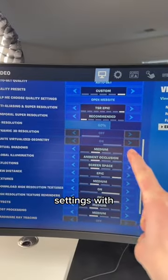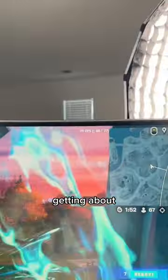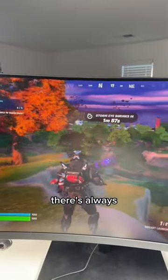Let's try more reasonable medium settings with view distance on Epic. We just jumped off the bus, getting about 80 to 90 FPS, which is not bad. I'm hiding inside this house, getting about 70 to 80 FPS. Seems like there's always a new map — looking around, getting about 70 to 80 FPS.